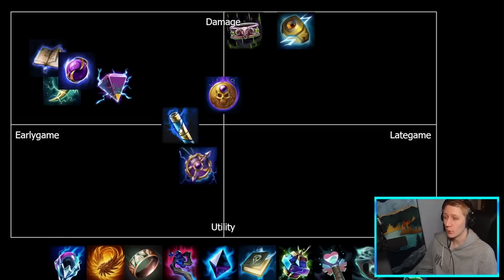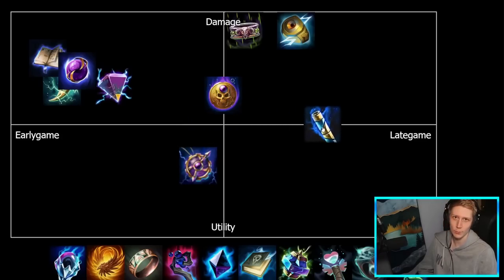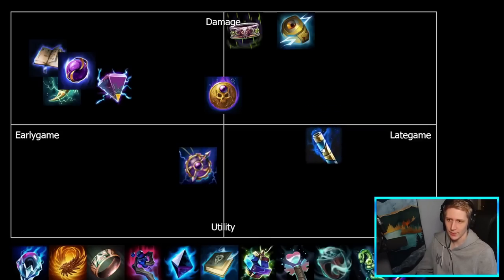Ethereal Staff is more of a bruiser item than a pure magical damage item, but it's on the magical damage tree and is still pretty damage heavy overall. It has some good utility in that you can steal health and mana from enemies, and it has health and CCR on it as well. E-Staff is generally built a bit later into the game since its passive effect is percentage-based — always better late game — and getting it early on a mage means sacrificing too much damage. It's built more so on guardians than mages.